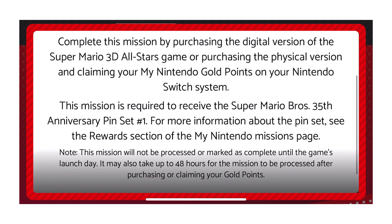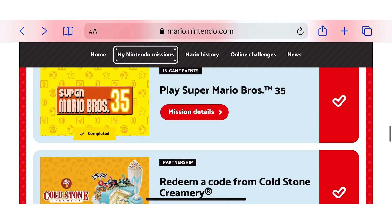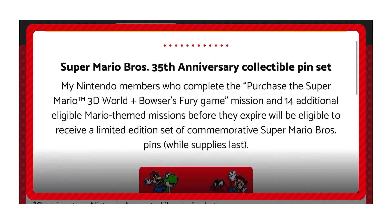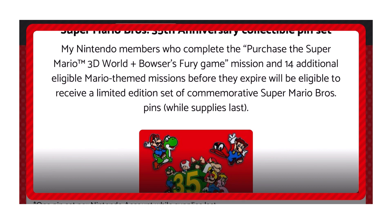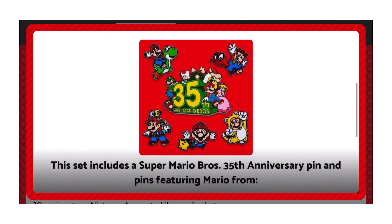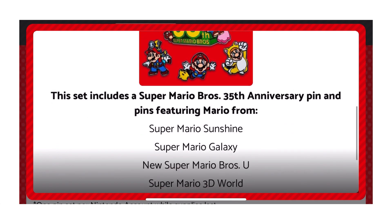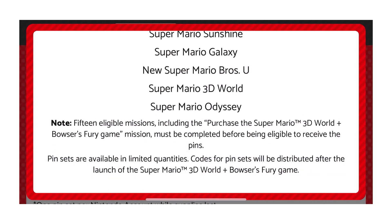You'll notice the verbiage has changed. On the original mission, it said it's required to receive the pin set to buy the game. Now they have slightly changed the verbiage. My Nintendo members who complete the purchase of the Super Mario 3D World plus Bowser's Fury game mission and 14 additional eligible Mario-themed missions before they expire will be eligible to receive a limited edition set of commemorative Super Mario pins while supplies last. This set includes a Super Mario Bros. 35th Anniversary pin and pins featuring Mario from Super Mario Sunshine, Super Mario Galaxy, New Super Mario Bros. U, Super Mario 3D World, and Super Mario Odyssey. Codes for pin sets will be distributed after the launch of Super Mario 3D World — and 'codes will be distributed' is not the exact verbiage they used last time.